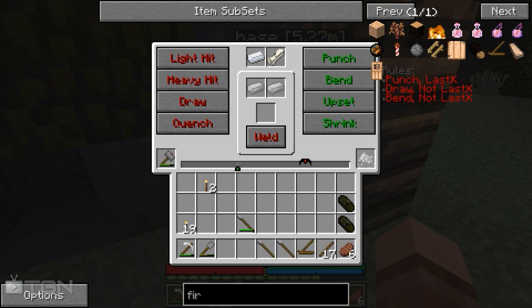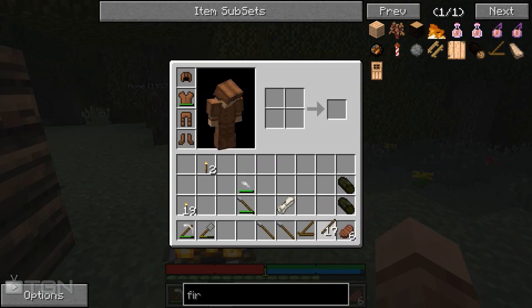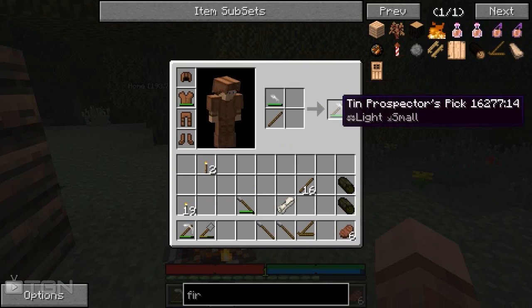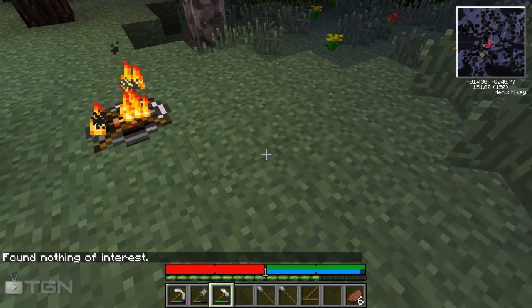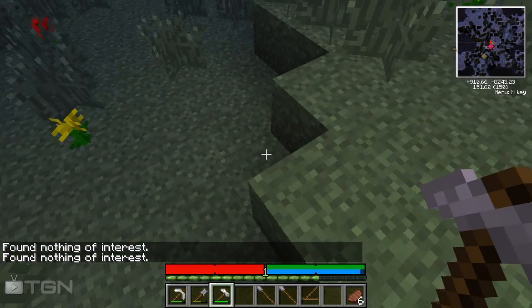Now it needs to go bend, draw, punch. Bam - there we go, one prospector's pick! We'll turn it into an actual item and we have a prospector's pick.